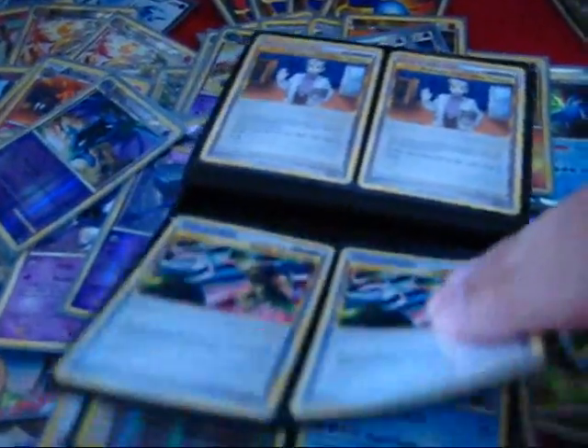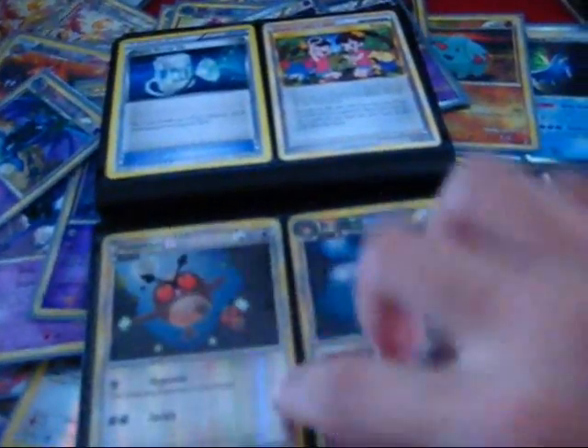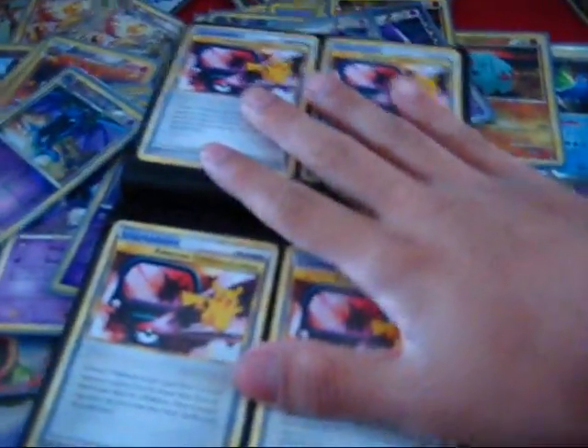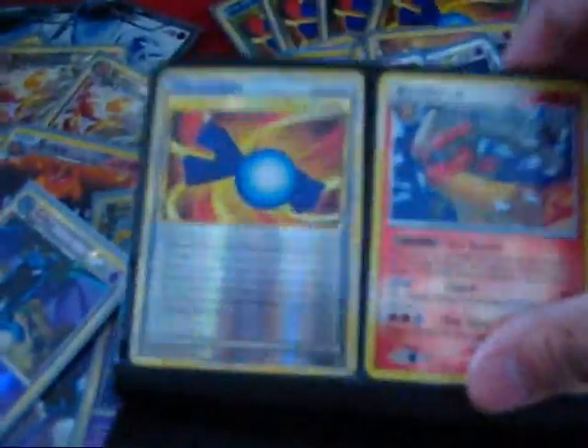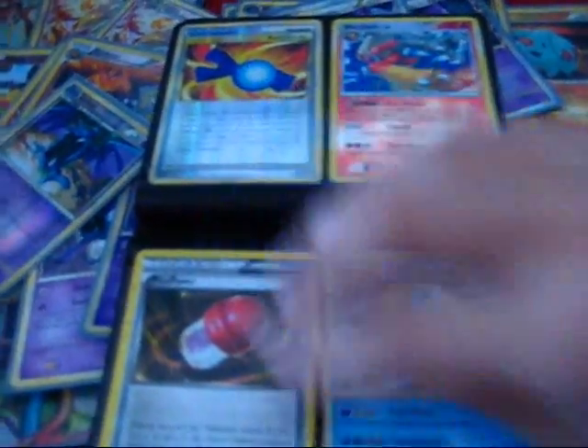I have Oak's, Super Scoop Ups reverse — two reverses — and a playset of Communication. Here's a reverse Rare Candy. I will only take a good offer for this.